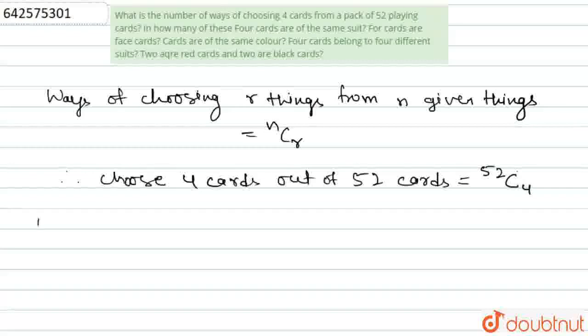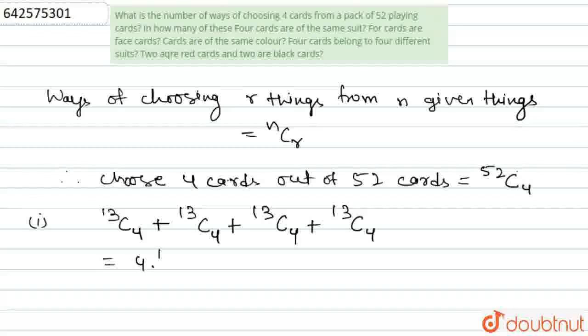The first part asks: in how many of these ways are all 4 cards of the same suit? We know that in a deck of cards, there are 4 suits, and in each suit there are 13 cards. So, if we are selecting all 4 cards from the same suit, the number of ways from one suit will be 13C4. Since there are 4 suits — clubs, diamonds, spades, and hearts — the total will be 4 × 13C4.